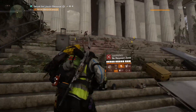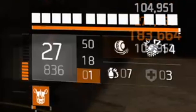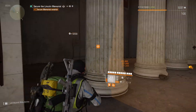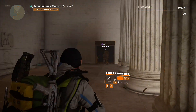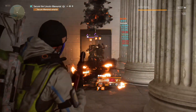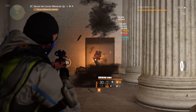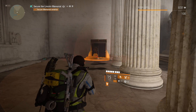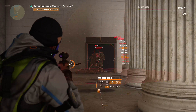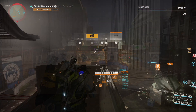Today I have something really special — a fresh legendary never-ending seeker mine build. This is not a typical seeker mine build with hardwired or anything like that. I'm using fire starter seeker mine — you will be unstoppable. I have Unstoppable Force stacked non-stop at full power.